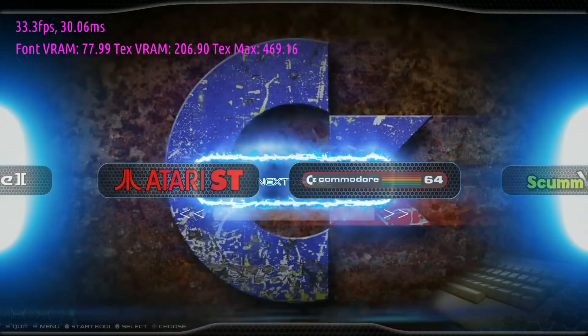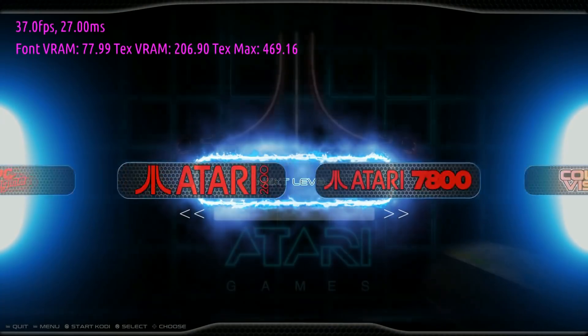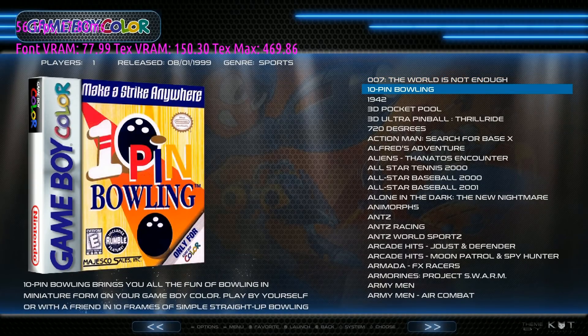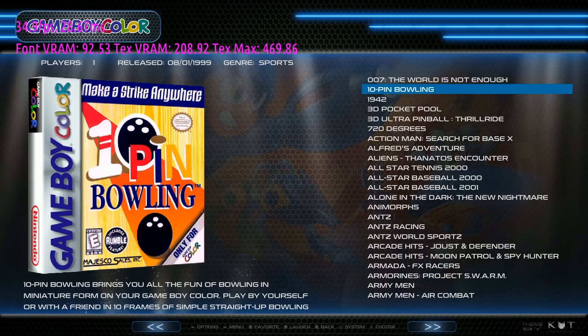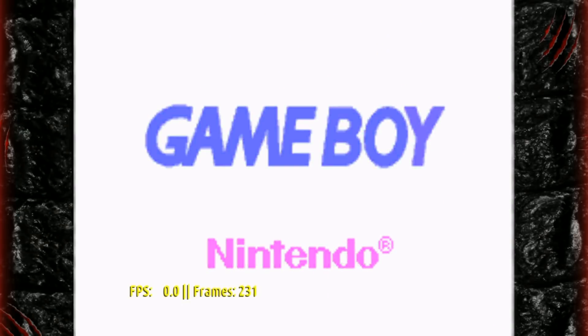Let's do a portable system quickly so you can see what that looks like. Let's try Game Boy Color — 10 Pin Bowling. You see the launch screen, which is a Godzilla eye. The plain Game Boy actually has no bezel, but Game Boy Color and Game Boy Advance do have bezels. It's running well.